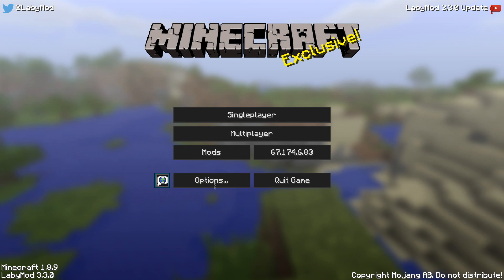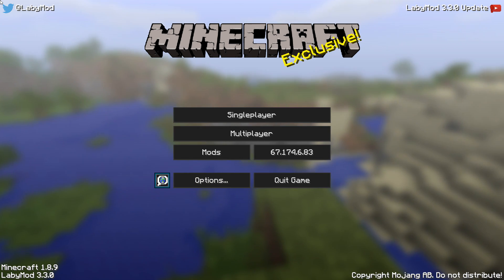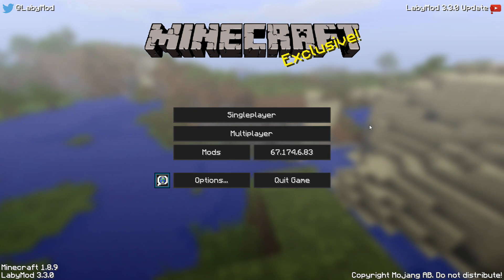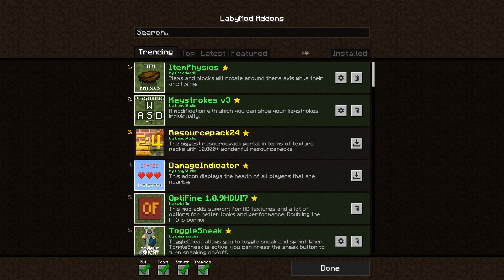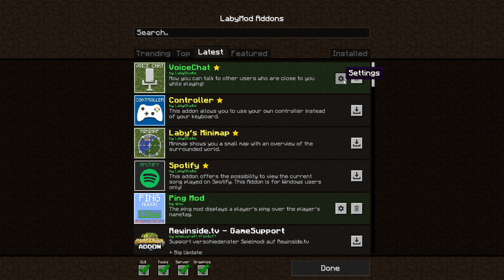Once you restart Minecraft, go to Options > LabyMod Settings > Add-ons > Latest, and you'll see a green indicator — that means it's good.